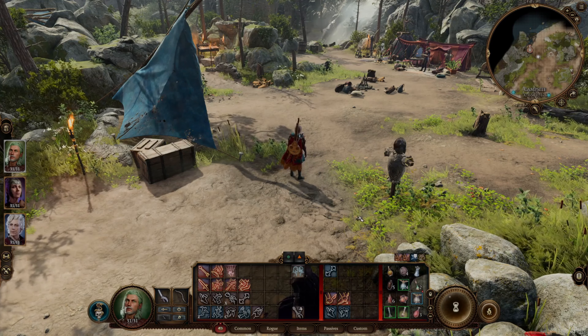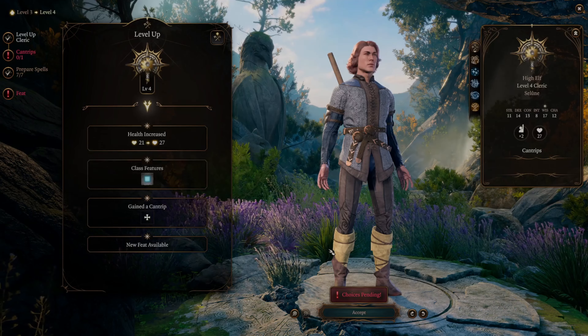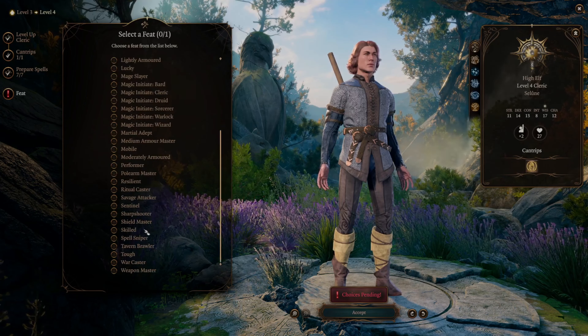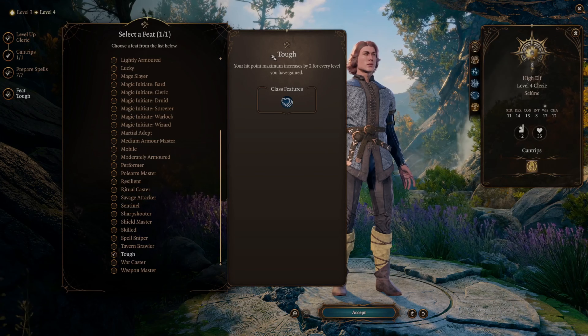One alternative is to just go to Withers and get a hireling — they only cost 100 gold. Grab this Cleric hireling. Switch to him, level up, and make sure he's got Warding Bond. At level 4 he gets a feat, and a good choice is Tough, which gives him 2 hit points for every level — so at level 4 that's 8 more hit points, giving him more survivability. Of course, you can also put armor and items on him for even more resistance, though they will still die eventually.